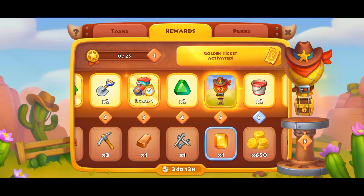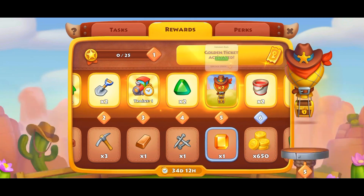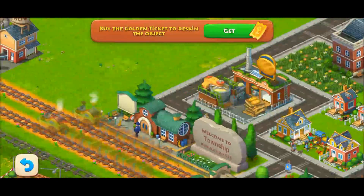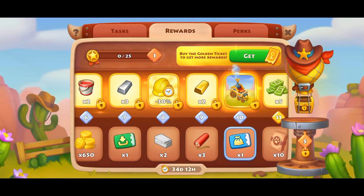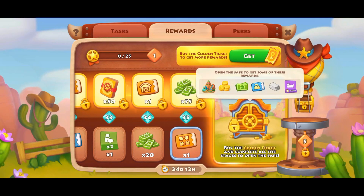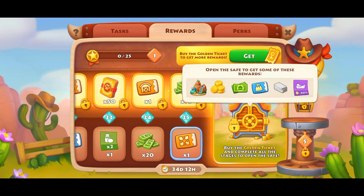This will help gold pass users a lot because they get tasks instantly and can open the safe so many times. You can see here the balloon and the train skin. You can also see the other rewards — there is a burn upgrade, and you can also see the rewards you will get from the safe: decorations, coins, cash.